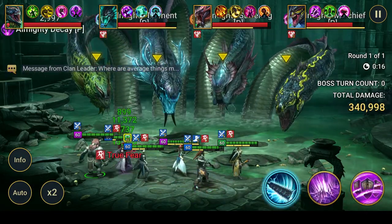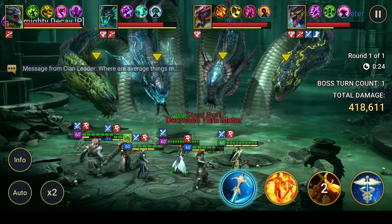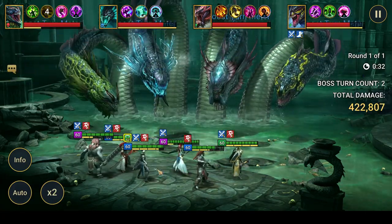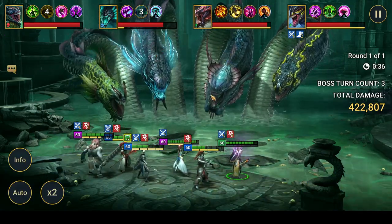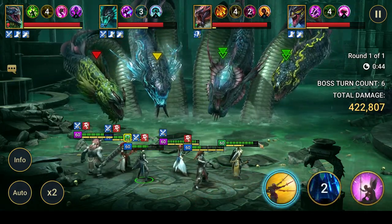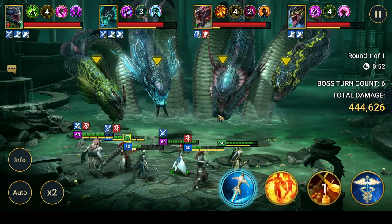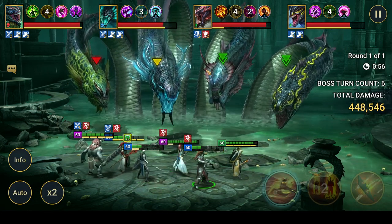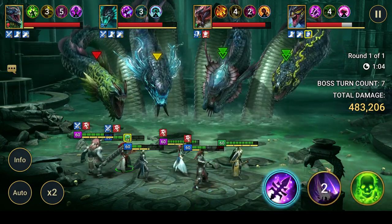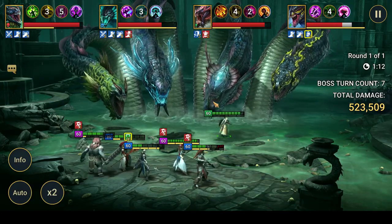Having War Master or Helm Smasher on your champions is going to help — whatever you've got, put a bunch of nukers in with drop defense. They're all going to die repeatedly because they're really squishy. You want to make sure you don't attack the Head of Torment, otherwise you're going to get feared, and then when you need to revive your team, Arbiter won't be able to do it.